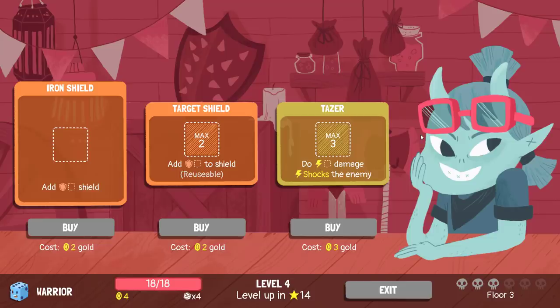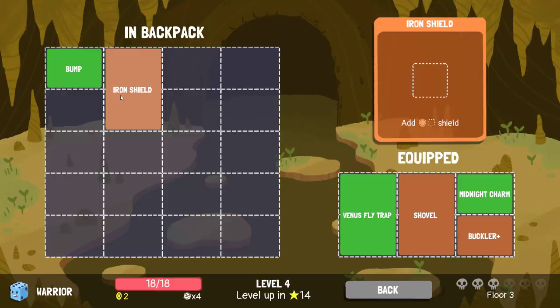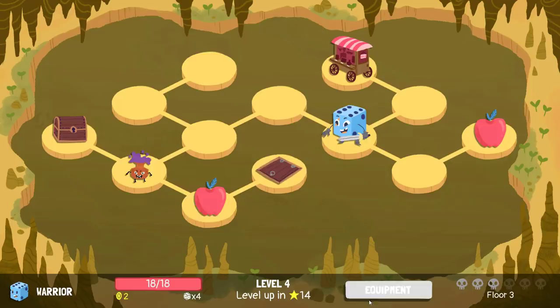I think the shield — the Buckler — was definitely the right decision. Iron Shield. There's also Target Shield — add certain amounts of shield, reusable. I think I buy Iron Shield. It's also worth noting that later on we could find something that says deal your amount of shield in damage to the enemy — Shield Bash and the like. Having Iron Shield and Buckler and then Midnight Charm, and whatever the shield-to-damage translation piece of equipment manages to be — that seems like a really, really valuable build for this run.